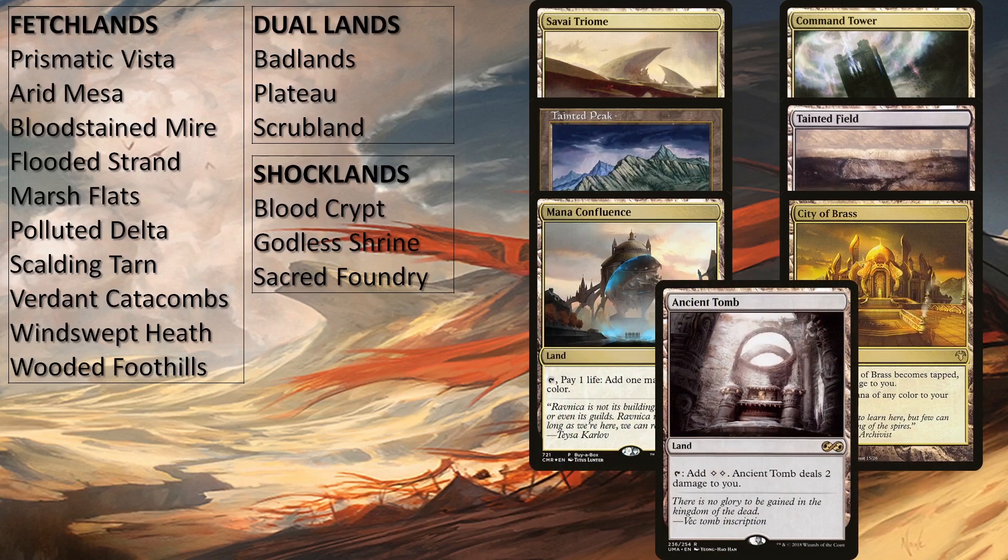As always, if you're not playing online or don't already have them, the dual lands, fetch lands, Cabal Coffers, and Mana Crypt are not entirely necessary for the deck to run, and you can just as easily swap them out for any budget substitutes and the deck will still run well enough. Or you can just proxy them if that's fine with your playgroup.